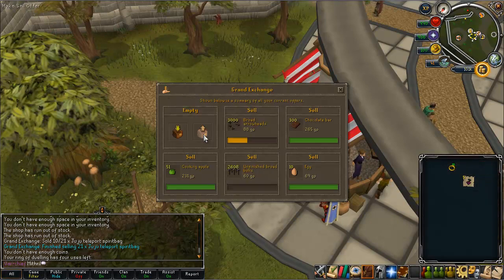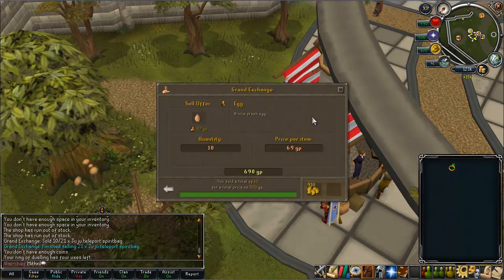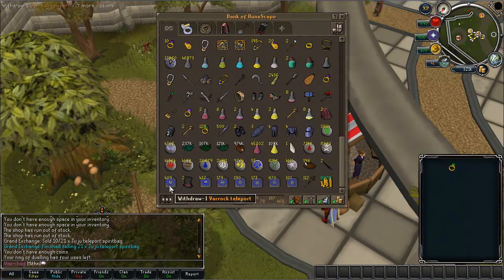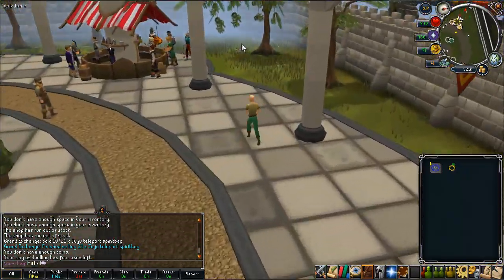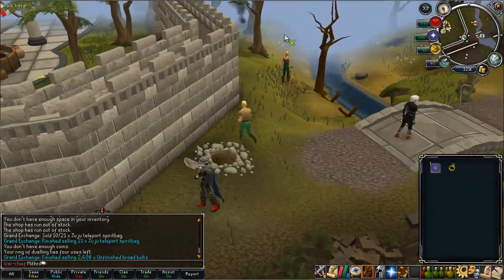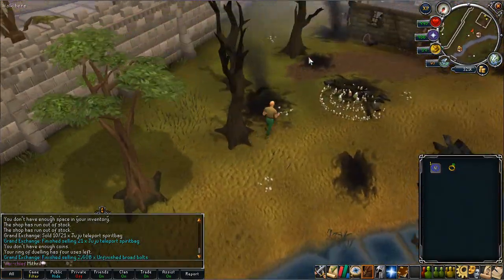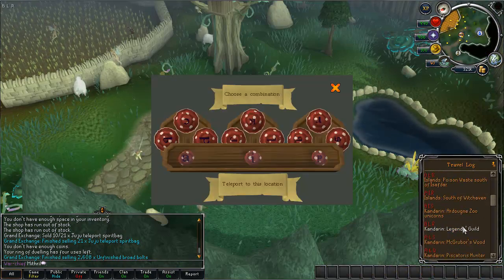Annoyingly, once again everything didn't sell instantly, even the broad arrow tips which normally do sell instantly. Earlier in the video I did bank all, which banked my Varrock teleport tab so it got put with my own stash at the bottom of my bank. For those of you keenly watching, you can see my current bank — I've been winning quite a lot of staking over the last few weeks so I'm still going quite strong at the moment.